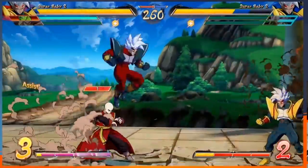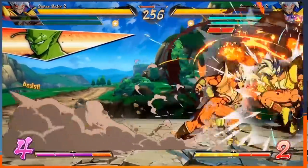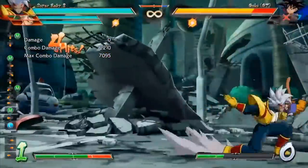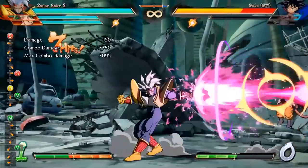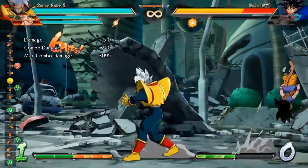Let's start by breaking down something I think you're going to be seeing a lot of in Super Baby 2's optimal combos — his go-to ki blast loop. You can see the combo leads into it, and once you want to start the actual loop itself, you'll use his forward special attack, which is a giant ki blast that comes back even after it hits. That is a huge part of what makes this combo possible.